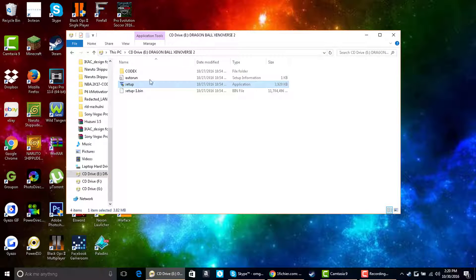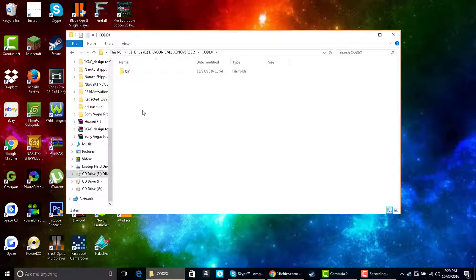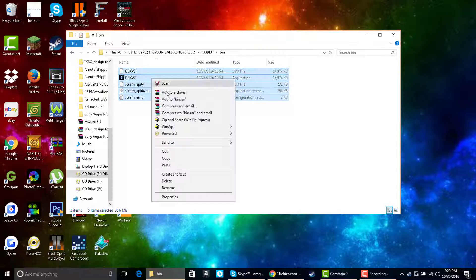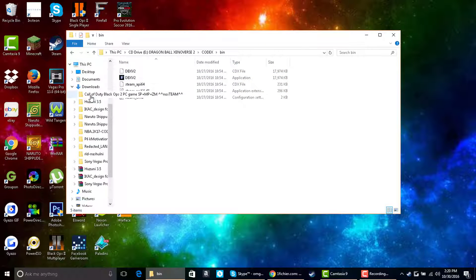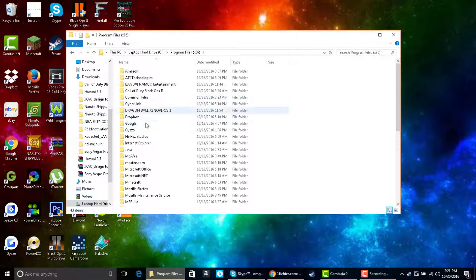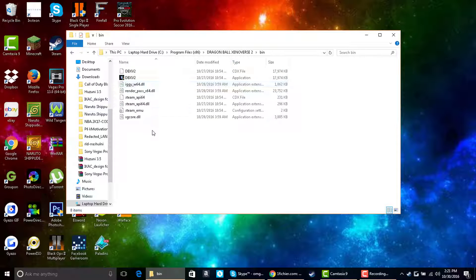Don't open the game yet. What you want to do now is open up your Codex folder. Your Codex folder is inside the same folder where the game was installed — the same folder you ran the setup from. Go inside there, then go inside the Codex folder. Copy everything in it with Ctrl+C or right-click and Copy. Then go into where your game was installed. If you kept the default path, go to This PC, then Program Files x86, find the game folder, open up the bin folder, and paste with right-click Paste or Ctrl+V.